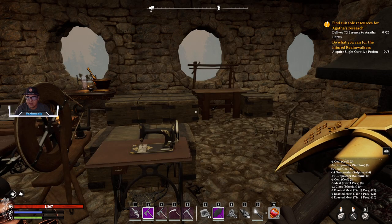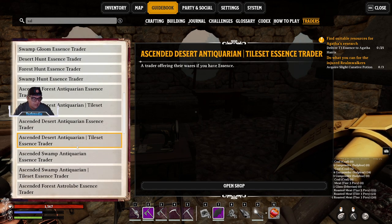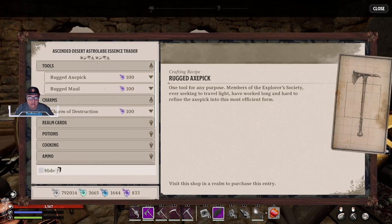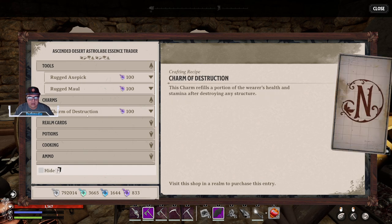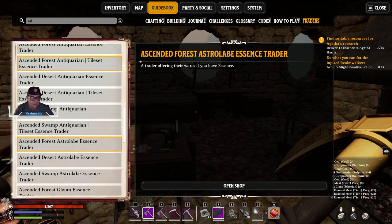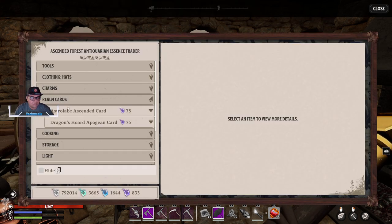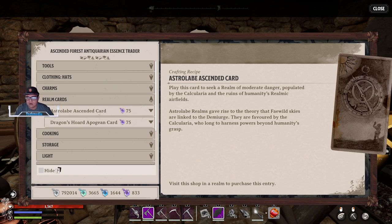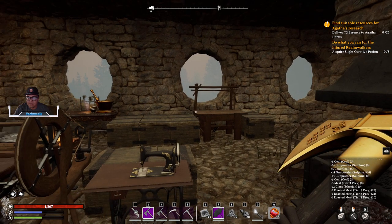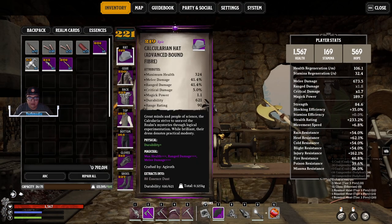I believe it's in one of the Astrolabe Ascended realms where you can find this pickaxe — let me check. Go to Ascended Astrolabe, Desert, open Tools, and there it is. You get this Ascended Astrolabe card when you craft your first Ascended Antiquarian card. Go to Realm Cards and there's your Astrolabe Ascended card. Once you have that, get those 230 tools so you can start crafting better things — you'll start getting Tier 4 and Tier 5 materials to push your item levels far beyond where they are now.